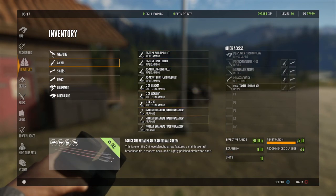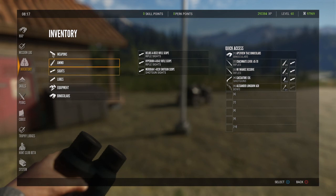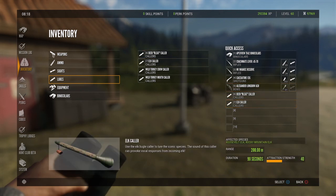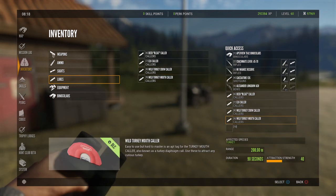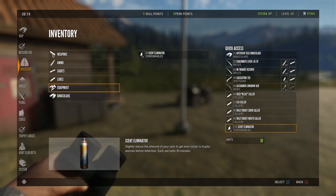Select our ammo for the shotgun — we're going to use birdshot — and put the sight on it right away. Last but not least is our bow; we're going to use that for bison and elk. Now we're going to take our lures. You just keep pressing over to the left once you've selected something and want to go back, then press down to select the slot. Last but not least, we're going to take our scent eliminator. Everything's in our inventory — let's go out.